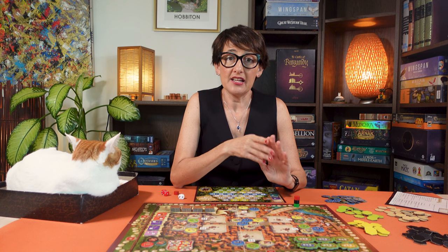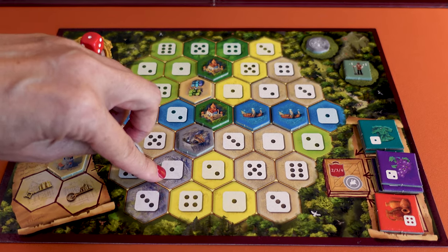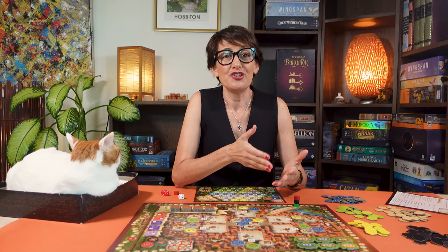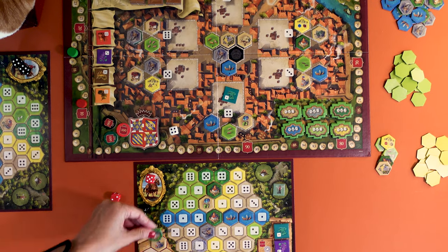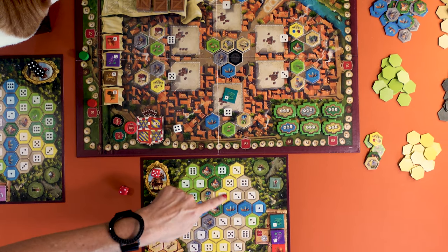When you place a grey mine nothing happens immediately. However you earn one silver coin for each mine you have in your duchy at the start of each phase. When you place a dark green castle tile you get to play again — treat this as a virtual extra die. You can do any action that would normally require an extra die.